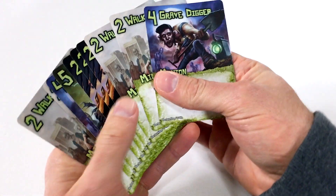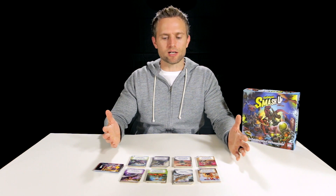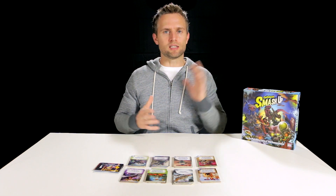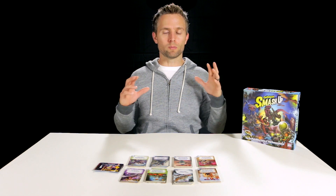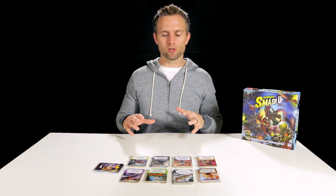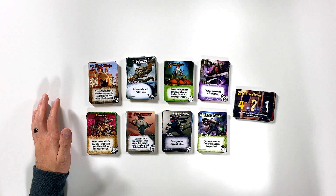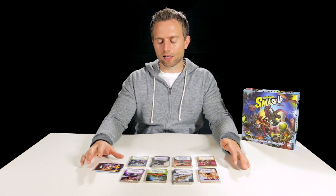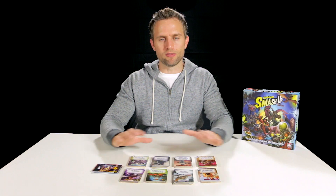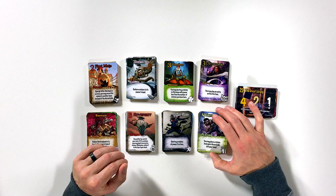Each one of those decks has 10 minion cards and 10 action cards. You're going to be using minion cards to actually attack the bases, and you're going to be using action cards to play actions. Some of those actions affect your own play and also create a negative effect for other players at the table, because all players are using that unique team-up of characters and creatures to attack bases just the same as you are. Let's go through the faction deck first and show how those break down, then jump over to the base deck.